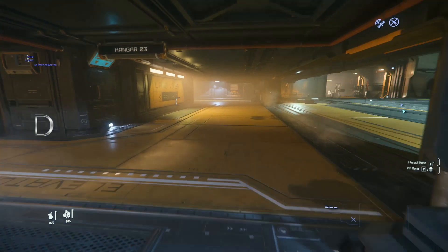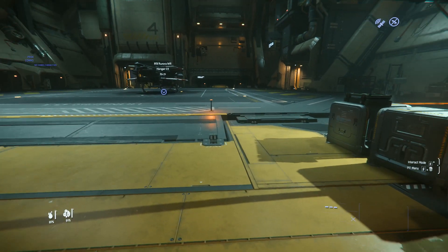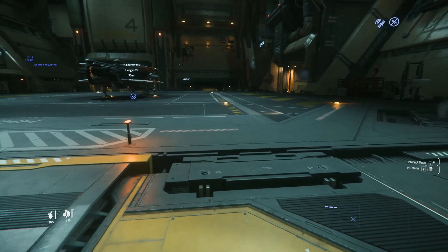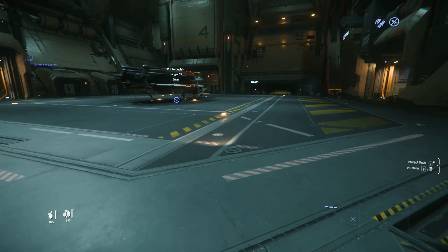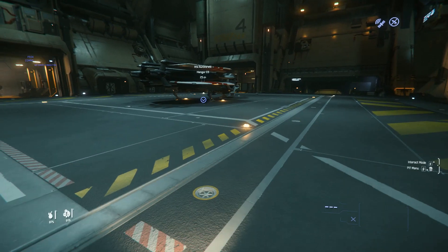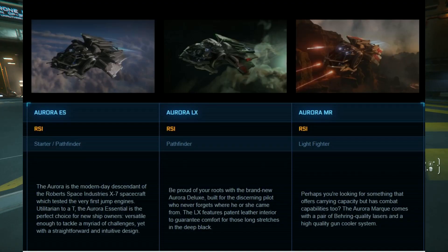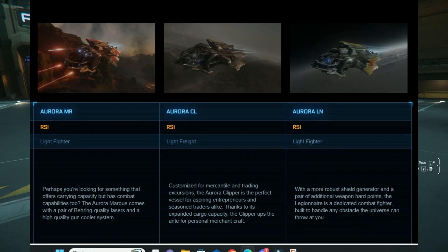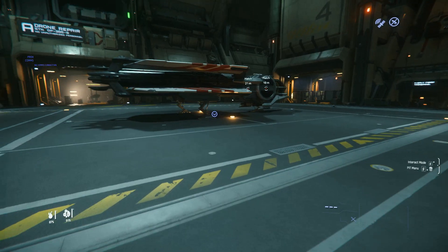Welcome everybody to the Aurora class. That's right everyone, we're delving into one of the starter ships. We begin with the Aurora. The Aurora comes in many different variations. This particular one is the Aurora MR. It's one of the starter ships. We have the Aurora ES, the Aurora CL, the Aurora LN, the Aurora MR. Basically a starter ship.